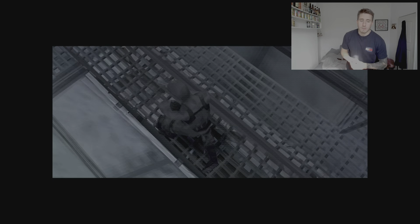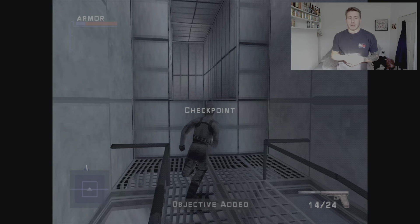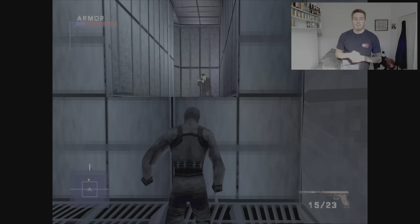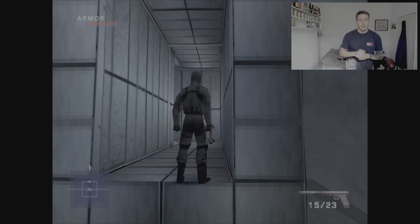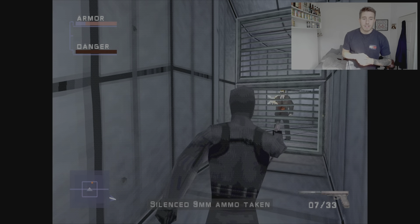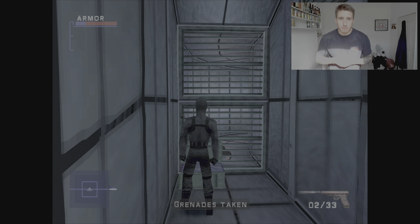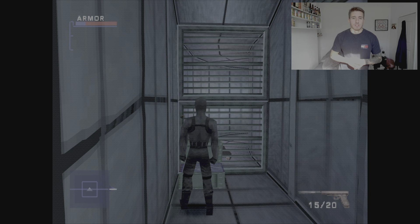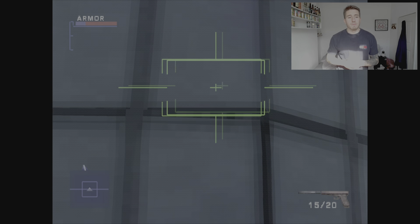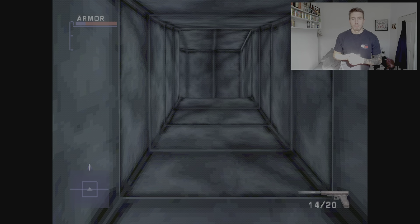There will be a little cut scene first, then there will be an enemy in that gap there. Watch out because he has got grenades — avoid the grenades and kill him quick. He'll lob a grenade so get out of the way. Then kill him and jump up. There will be another one here — kill him as well. These are the grenades I was talking about: you will need to pick these up, they are very important for one of the later parts of this mission.